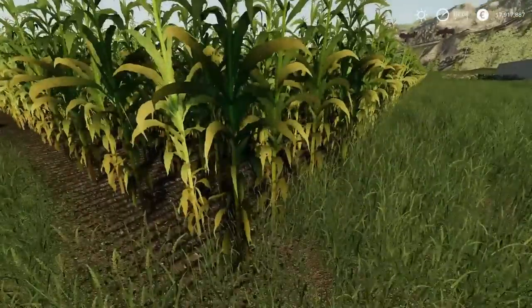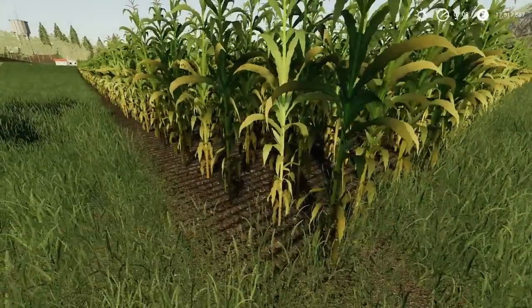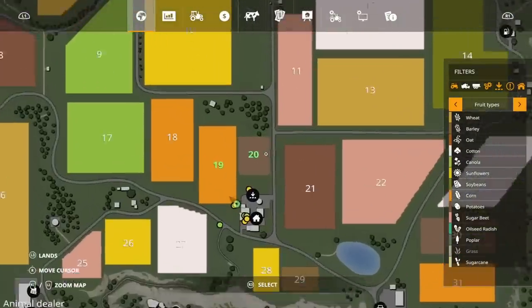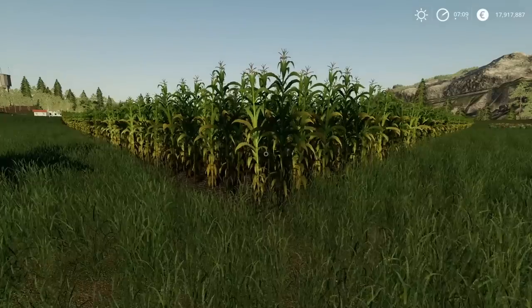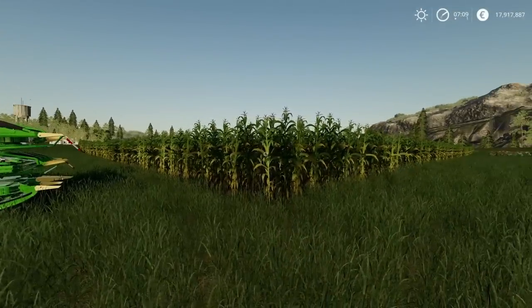The field is ploughed, limed, and on two fertiliser states — it's at maximum so it should be fine. It's in its final growth stage. If we have a look on the map in FS19 and scroll across to growth, it's on dark green, which is its final growth stage. We should be able to harvest it now. Then the next test is going to be to let it go into its ready-to-harvest stage and run the test again.